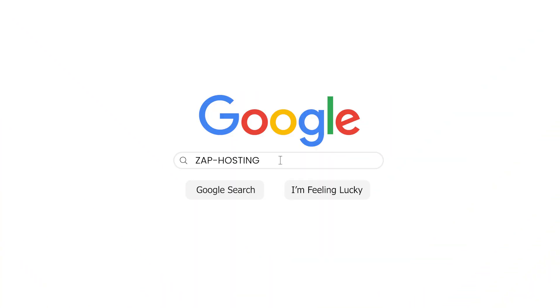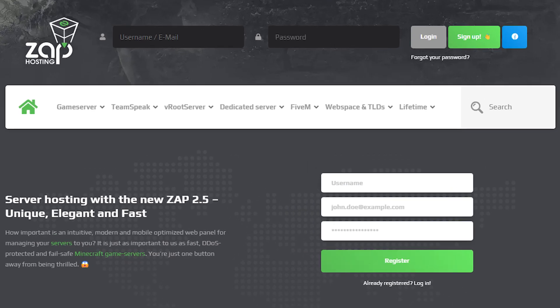First, as always, visit our website zaphosting.com and login into your Zap account. If you don't have an account yet, you can register here for free.